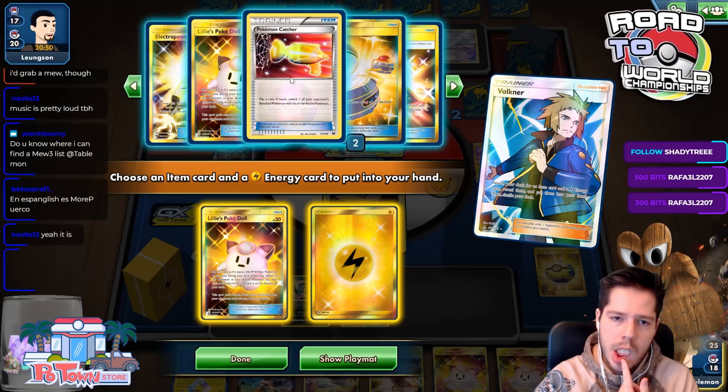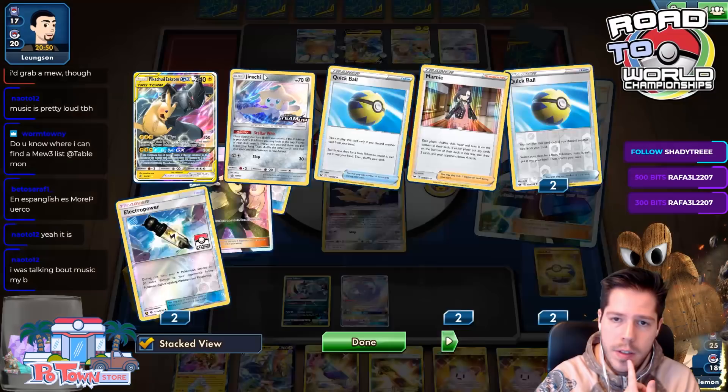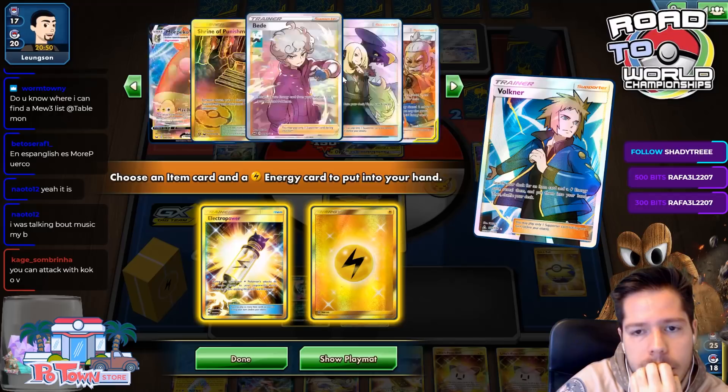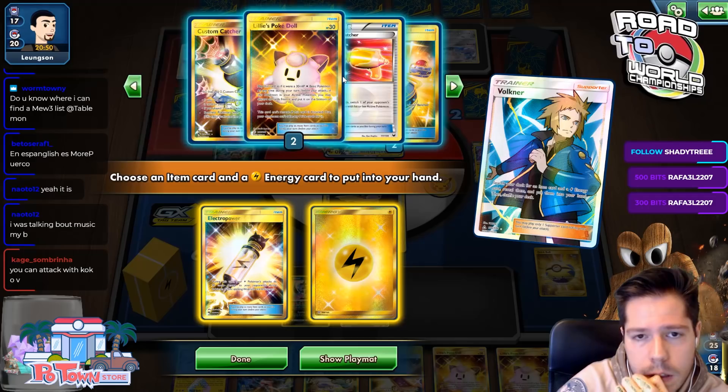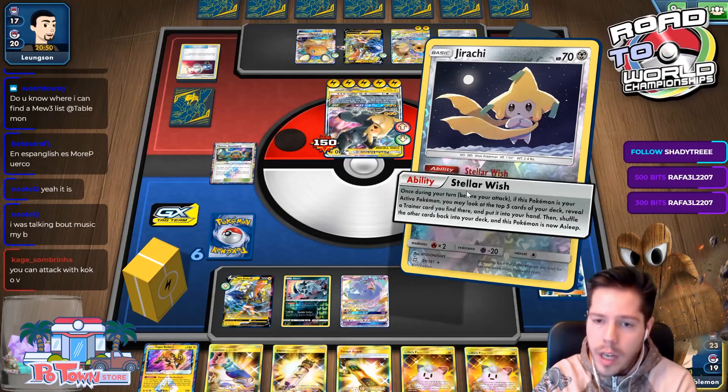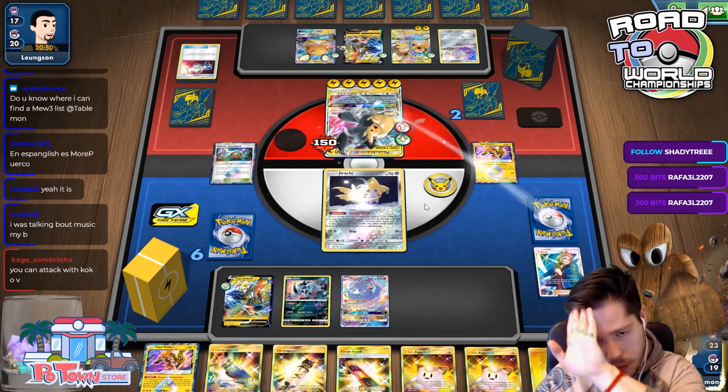Everyone already GXed. There are two Electro Powers gone. My opponent needs two Electro Powers to KO Coco V, and it's literally the only attacker I have. I have to do this. I'll Still Wish first, and then maybe I can get Morpeko off.